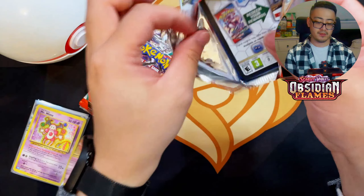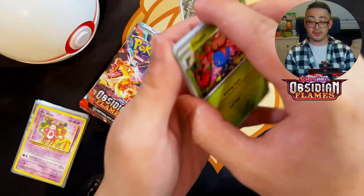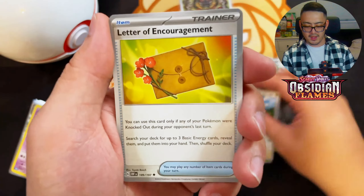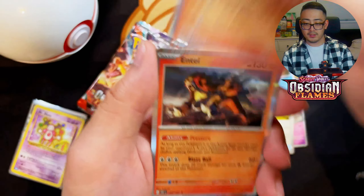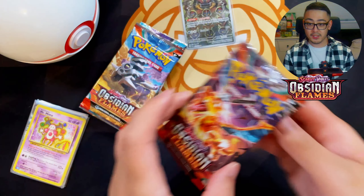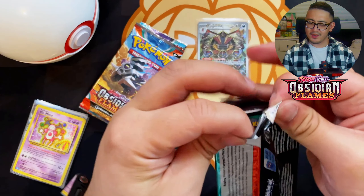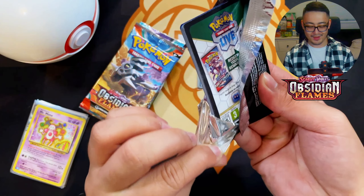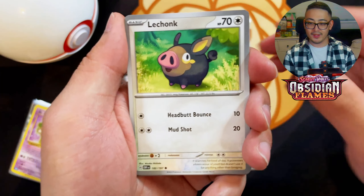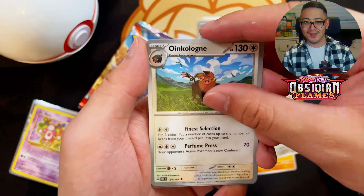With Obsidian Flames, I feel like they just missed out on adding a special illustrator rare. There's decent artwork but value-wise it's mostly Charizard-driven. They do have that Ninetales I still haven't pulled. We got Bronzor, Numel, Capsakid — can we pull bangers? We got another holo unfortunately. Pokémon gave us first pack magic with that beautiful King Gambit, but I feel we're due for some big hits. We could pull the Charizard alt or gold Charizard — that would be pretty cool.